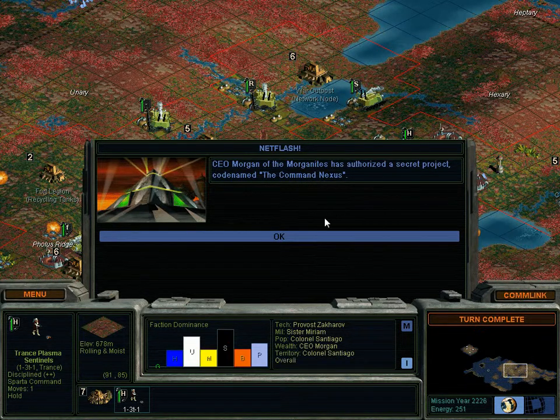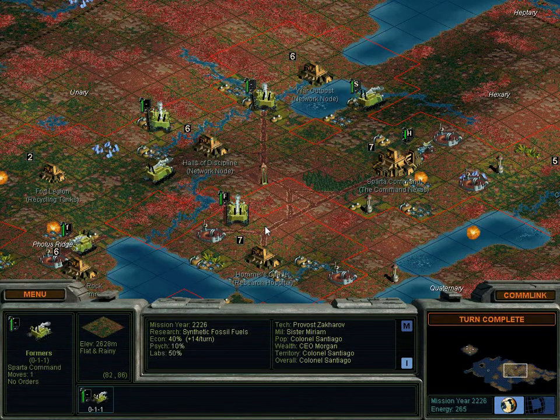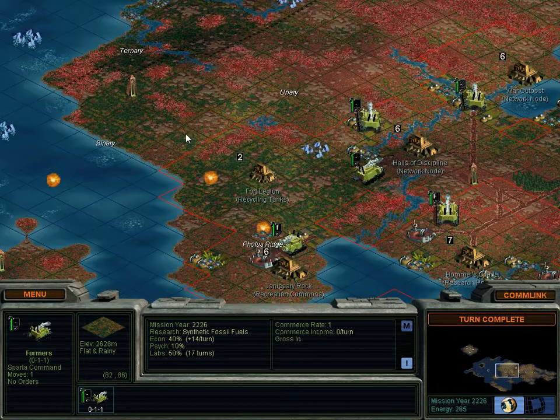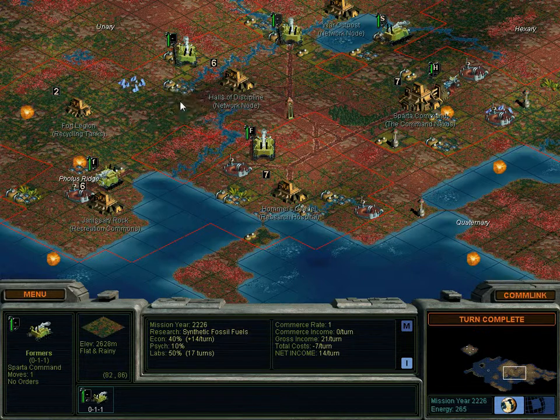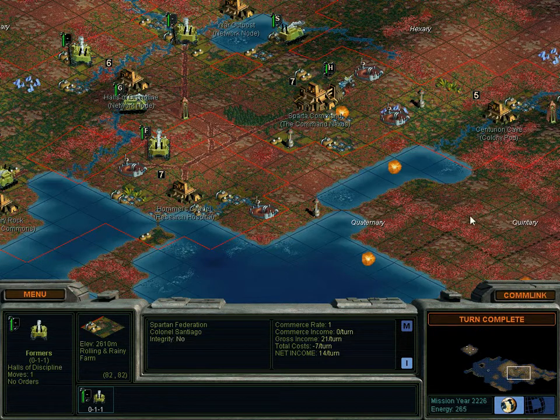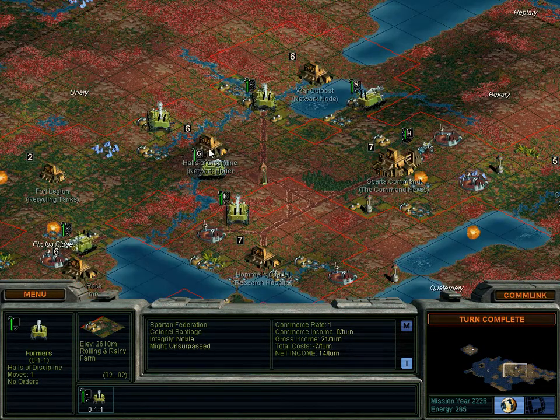You'd better all fail — you'll notice Zakharov got tech from that trade we did a while back; that's to be expected. Now let's do some real work — move this former down here, because it's about time we started developing this land. That's what this former was originally for; this other guy's just building roads and messing around.